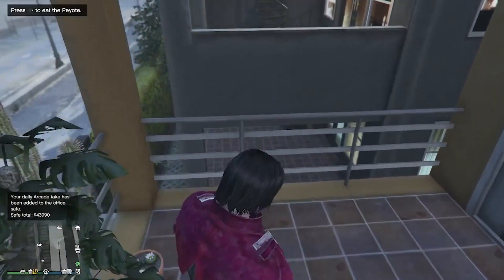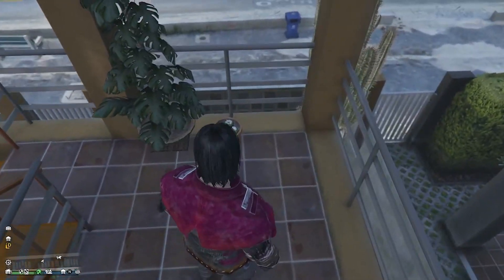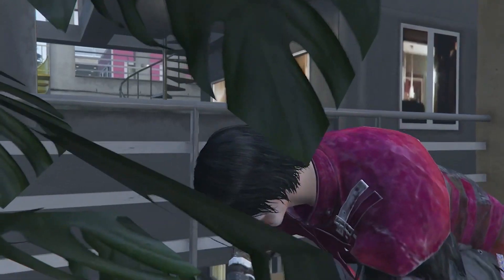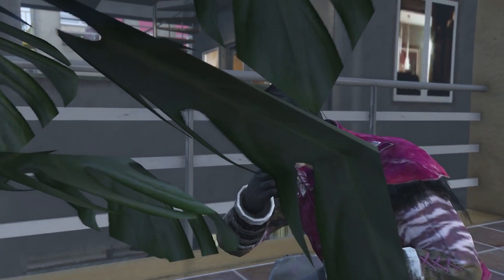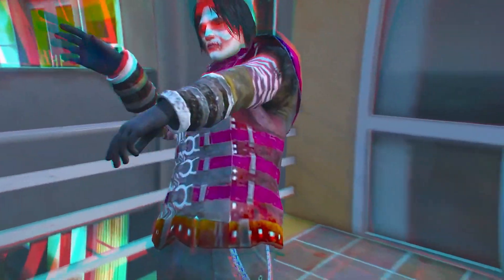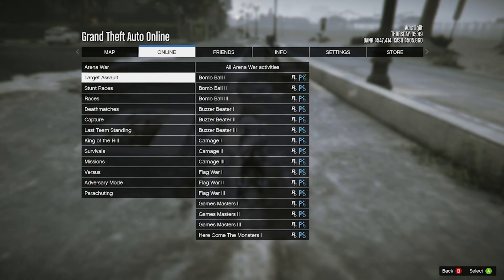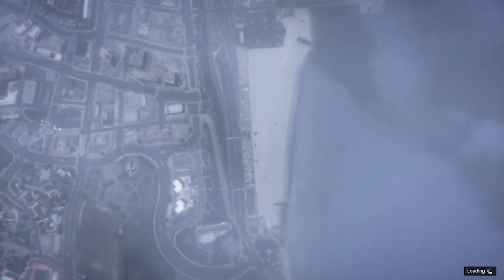We're going to go ahead and do this again. You can see here there is the peyote plant, so go ahead and eat it. You get the 5,000 RP, then go to Jobs, Play Jobs, Rockstar Created, start up a tiny job, and just go ahead and quit.